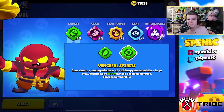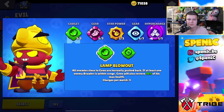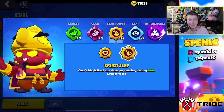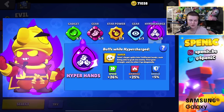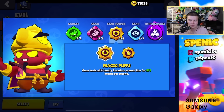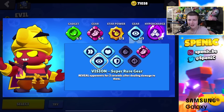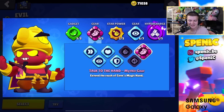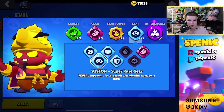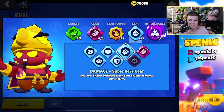Gene: vengeful spirits gadget most of the time on long range maps, but lamp blowout is good on brawl ball or close range maps for knockback. Spirit slap star power is actually enjoyable now, especially combined with hypercharge, but magic puff is still one of the best star powers and synergizes well with many brawlers. Mythic gear 100% and vision gear 95% of the time — on maps without bushes swap vision for damage or health.